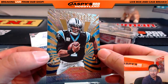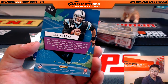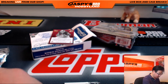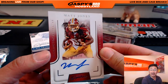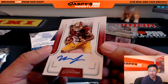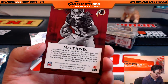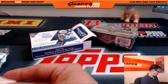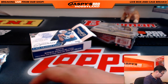Your insert is Super Cam Sightlines, Cam Newton — no number on this one. And your auto is, I guess he's a veteran now, Matt Jones. Had a solid season last year. 90 out of 99, Matt Jones, the Redskins running back, of course. Not a bad box of Prime Signatures.